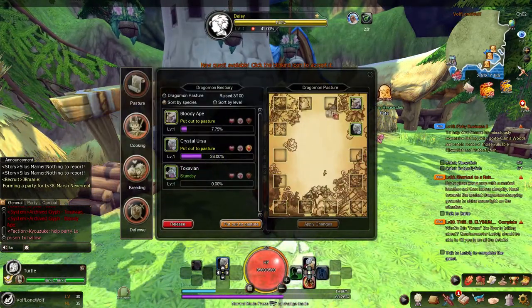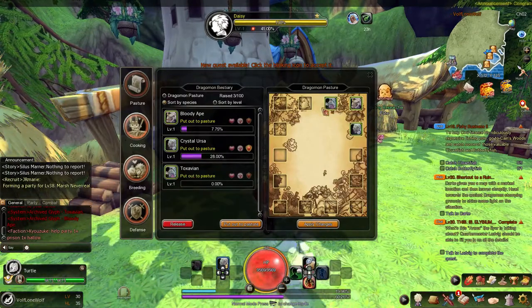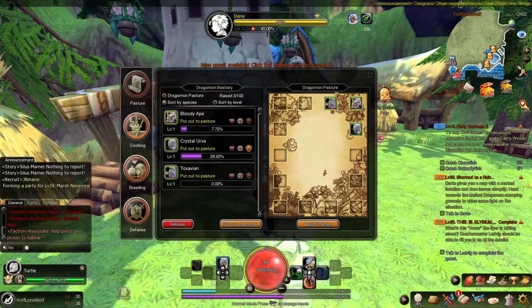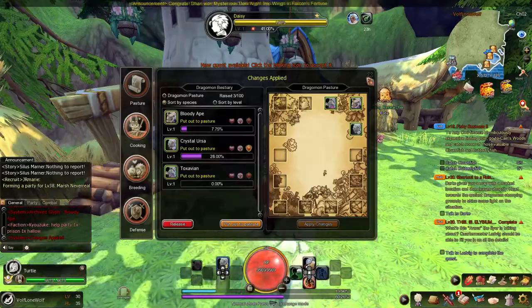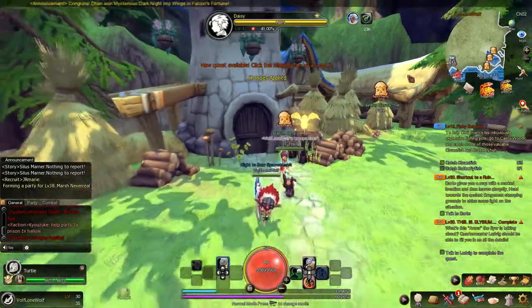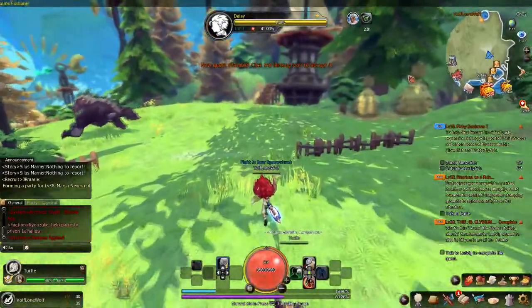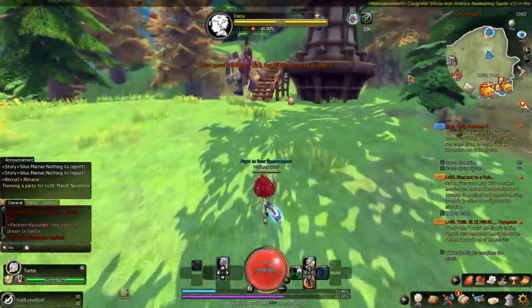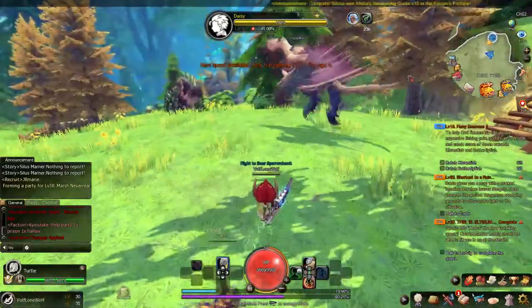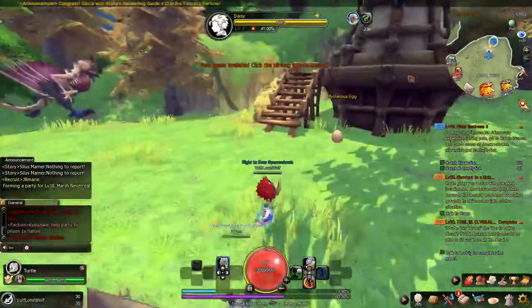Now I'm gonna put him right here. Once you pick a slot where you want to place him, just push Apply and he should be out here. As you can see they're just enjoying themselves.